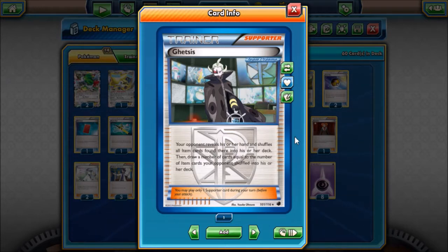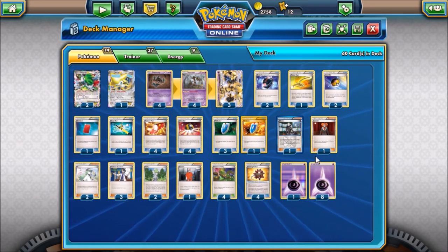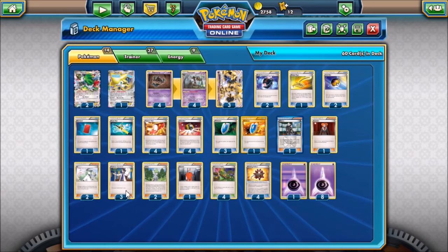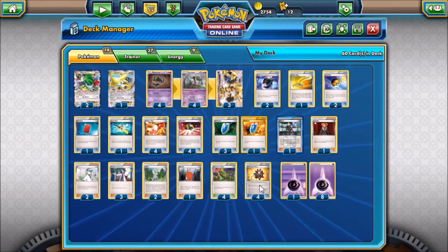It's really good because I'm not having to get rid of my hand with a Sycamore or give my opponent a reshuffle with an N. One copy of Lysander, two copies of N, three Professor Sycamores, two copies of Wall-E, one Zerosic, four Dimension Valleys, four Bursting Balloons, and nine Psychic Energies.